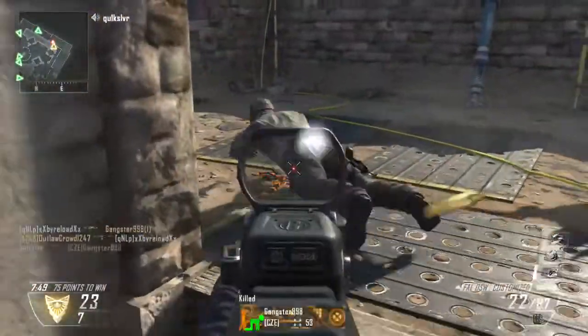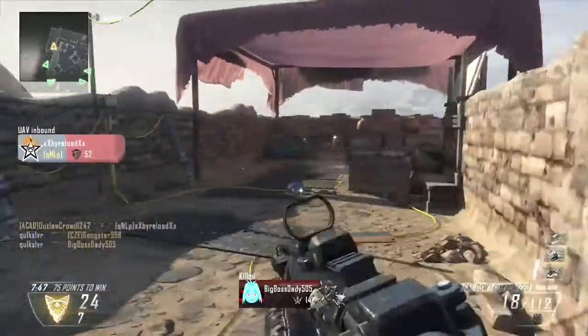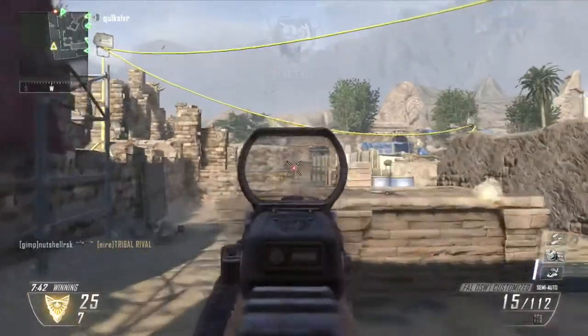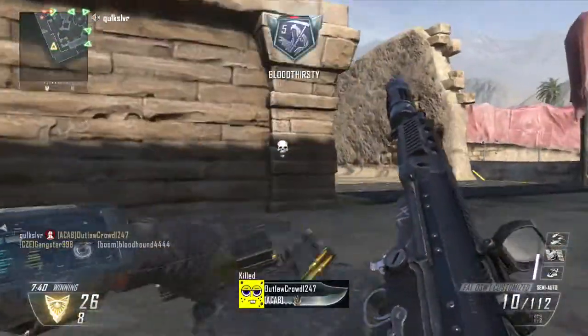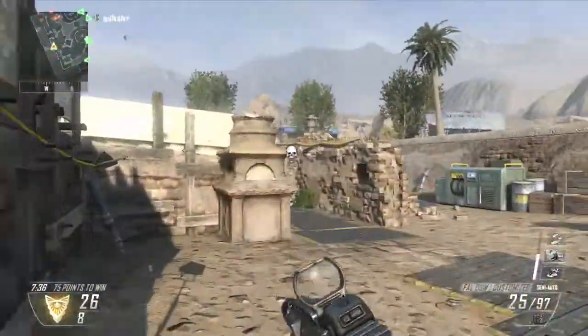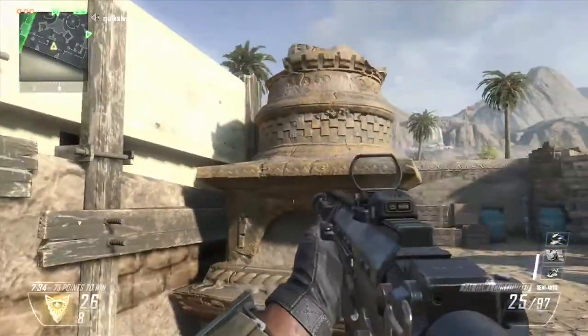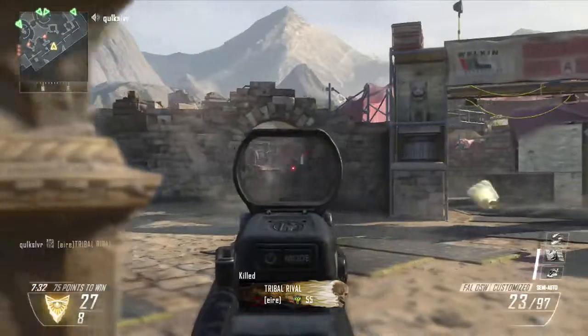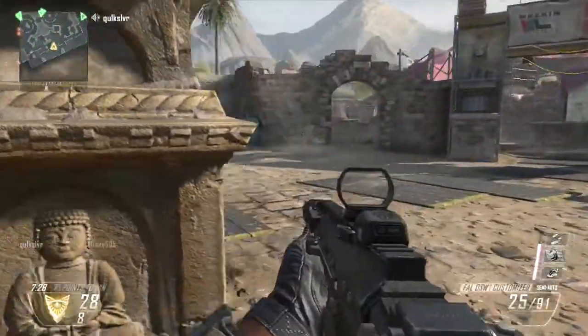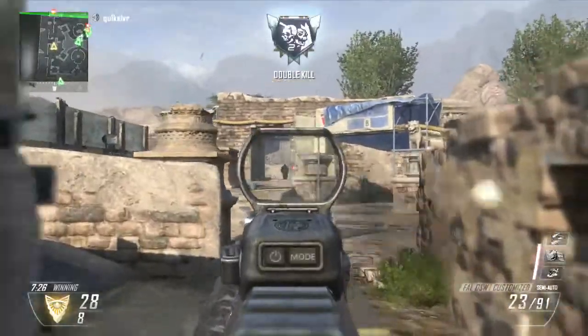Next we have Stock, just for the strafe kills and strafing around corners. It really helps with your aiming as well, and if you can incorporate moving a lot while you're aiming down sights, it will help you so much. It also gives you an upper hand on dodging enemies' bullets so you can side-strafe. That's why I'm using Stock.